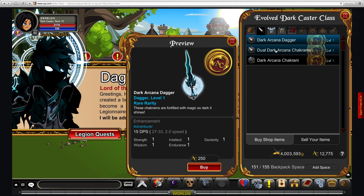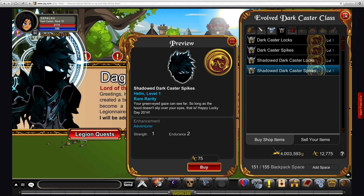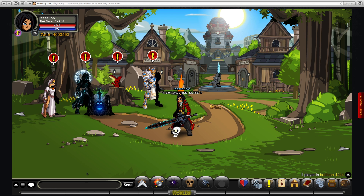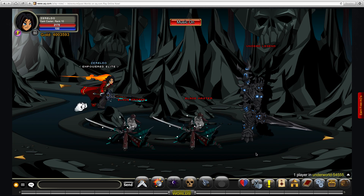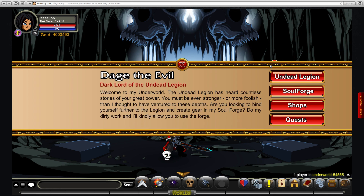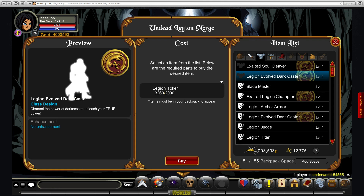We've got some pretty cool weapons and items that go with it. One thing to remember is that these all have Legion token alternatives, though it can be quite expensive. Same as any other place, you just go join Underworld like this. This is the way I will be getting my version of the class. It will require 2,000 Legion tokens or 2,000 Adventure coins. You just go Shops, Merge Shop, and it's currently in there — this one's called the Legion Evolved Dark Caster.